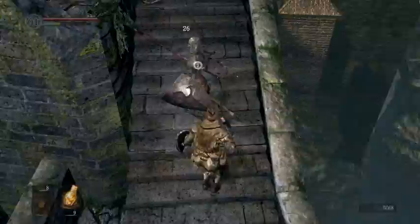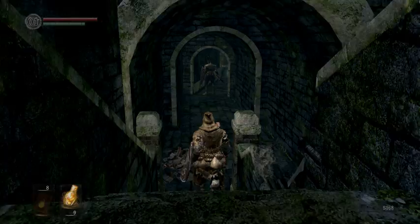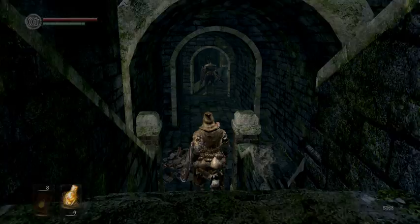Enemies bounce off my shield now. This black knight — I would not take him on right off the bat. He's actually, in a way, harder than the first boss. You can get a sneak attack on him by walking at him like this.